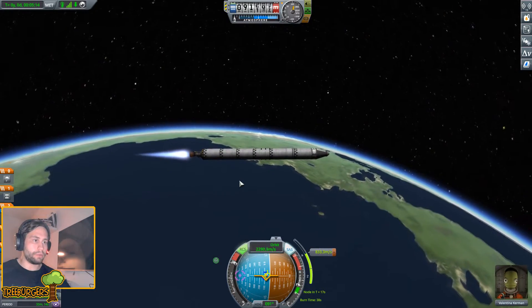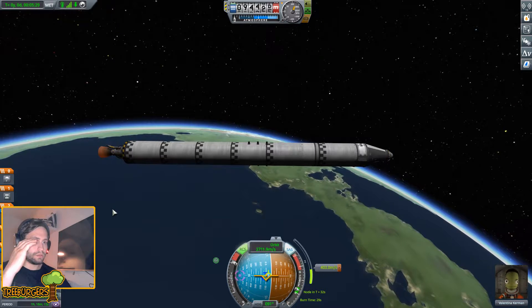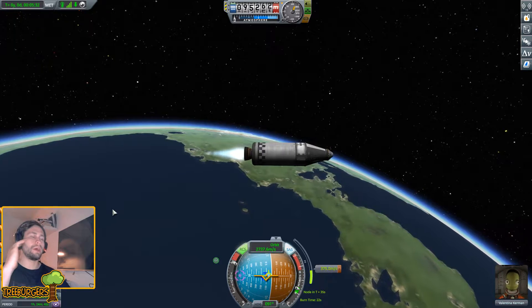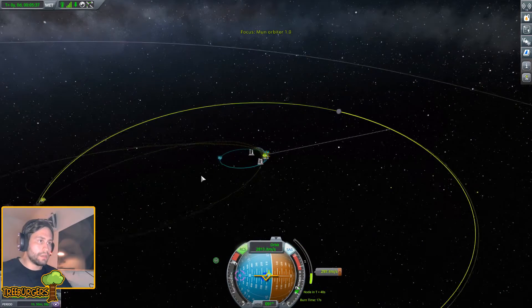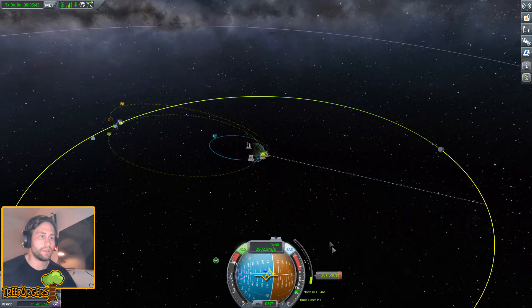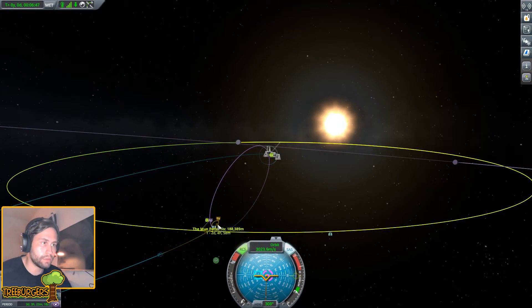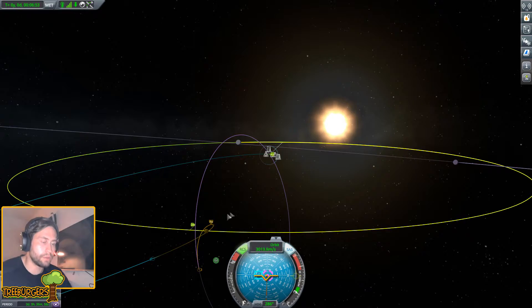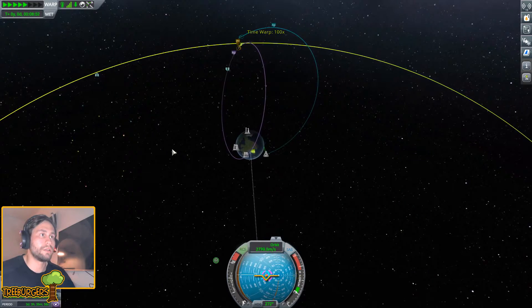Still burning strong and we're running out of fuel, so let's get ready to separate and boost. This craft is literally amazing. Let's follow our burn node - we have a moon encounter, let's get within 100k. Look at that - 14,000 kilometers, that must be low. Let's go with the flow here, let's fly all the way to the moon.